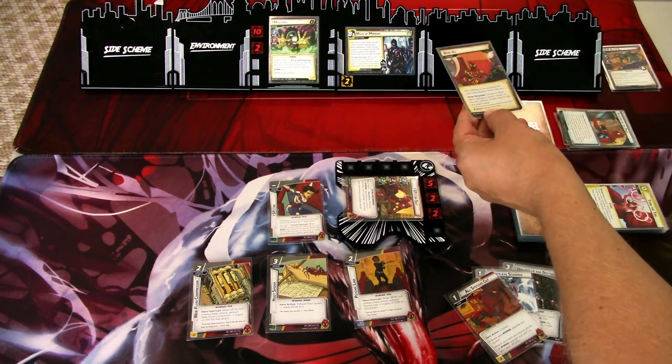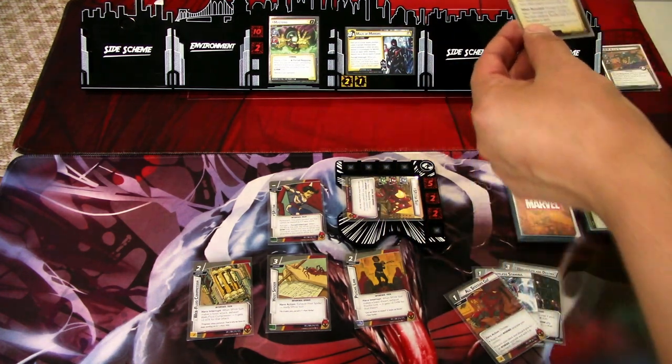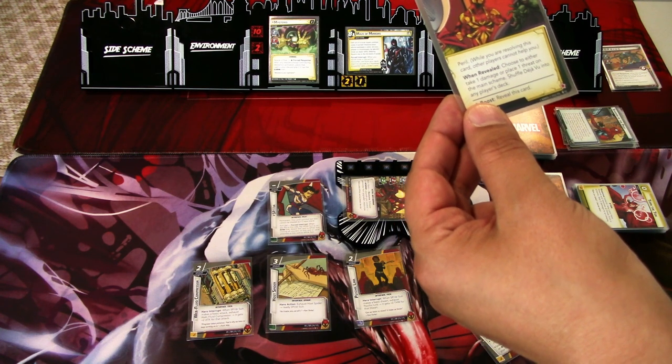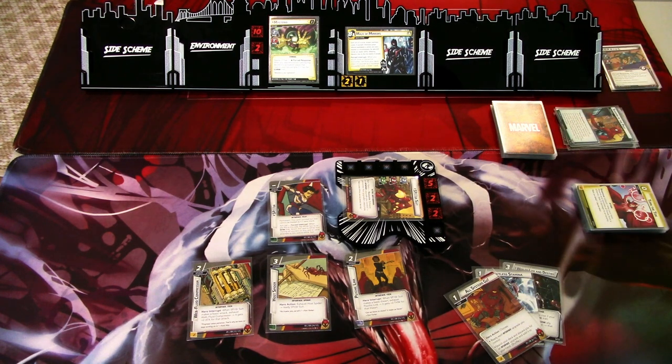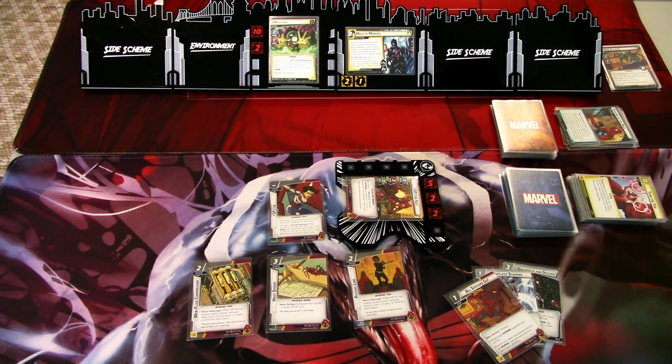We get an encounter card — Deja Vu. I'll add one threat to the scheme. When revealed, choose to either take one damage or place one threat on the main scheme; Deja Vu then shuffles into any player's deck. So that shuffles our deck — hopefully we don't have a threat or encounter card on top. That is the villain phase.